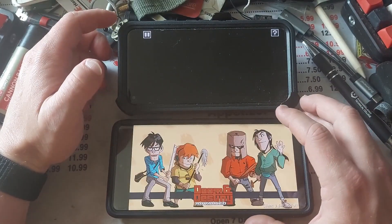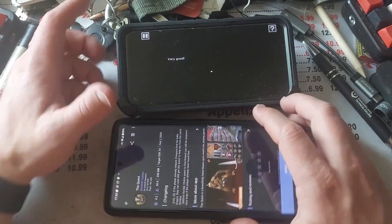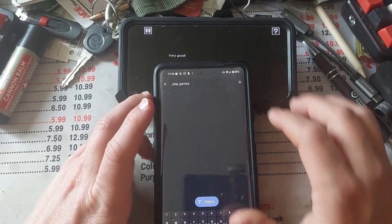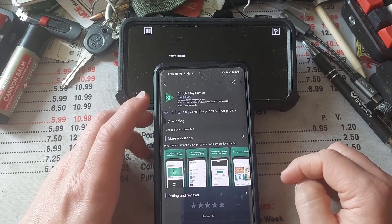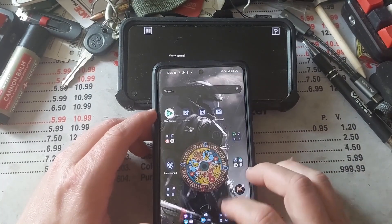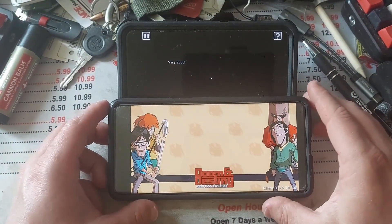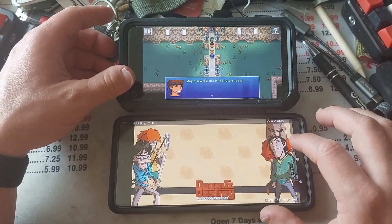CalyxOS is running on MicroG, so it's debatable whether it's going to work out well. Let's try that again on CalyxOS — going to install the Google Play Games app. So far this is doing nothing, whereas CalyxOS up here with Google Play Services in the background seems to work just fine.